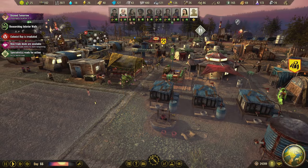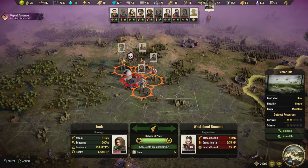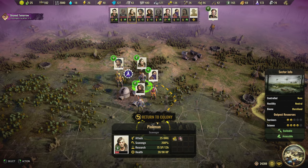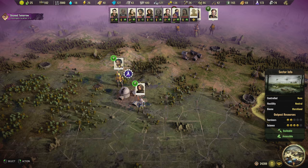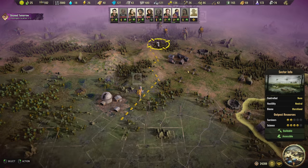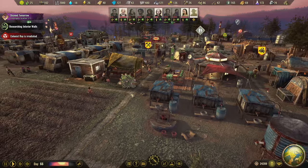Hey everybody, welcome back to Surviving the Aftermath. We just wrapped up this fight down here, so we won the battle. There's some science down here too, we could maybe set up an outpost here. For the time being, since we have some people with resources and everybody's wounded, I'm just going to make sure that everybody's headed back to the colony. Get everybody headed back to camp to get healed up.